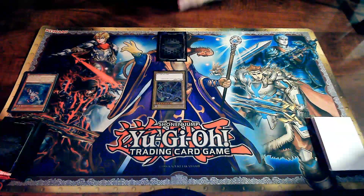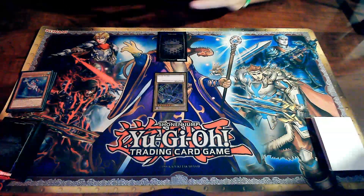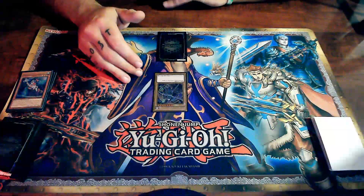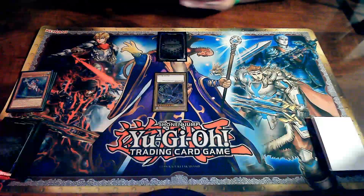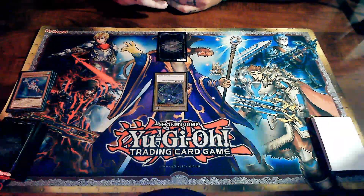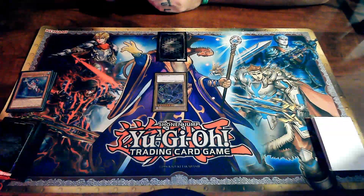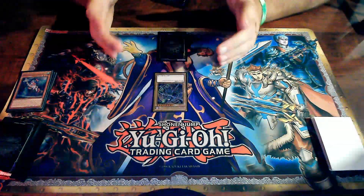After the battle phase we have main phase 2, which you don't have to use. Main phase 2 allows you to normal summon if you haven't already in main phase 1, set spell cards, set trap cards, and play any cards you didn't get to in main phase 1. Once main phase 2 is done — or if you have nothing to play — it skips to the end phase and the turn passes back to your opponent.